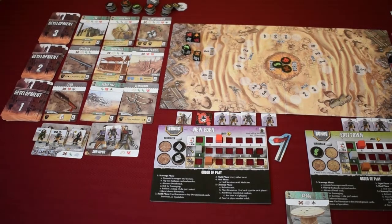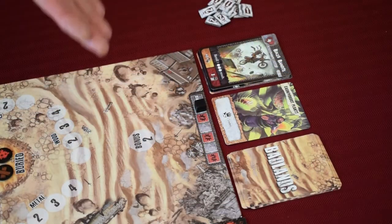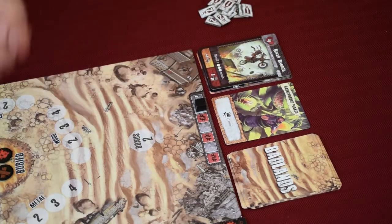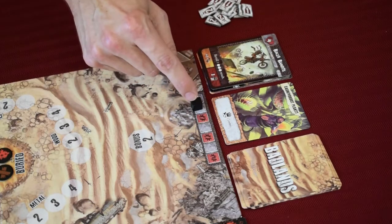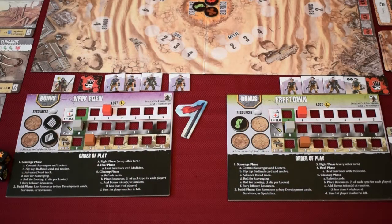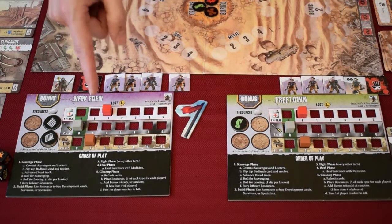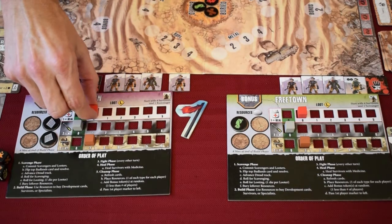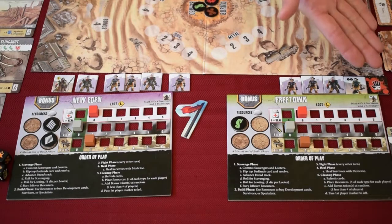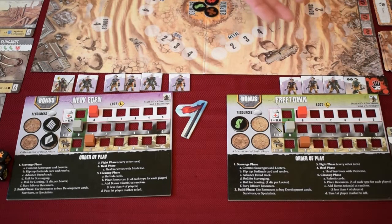We're now on the fight phase. Check where you are on the dread track — we're on a gray space, which means there is no fight, so we skip the fight phase. If we were on a red spot, we'd have to fight the biker bandits, but that'll be next turn. This brings us to the heal phase. The heal phase is where you spend any medicine you have to heal injured survivors. New Eden has one unit of medicine — spend it to heal one injured person. Freetown doesn't have enough medicine yet, so their person stays injured. Injured people can still be sent out and perform fine, but if injured again they're out of the game.